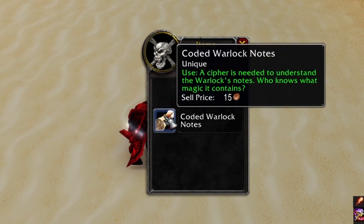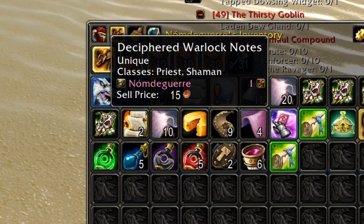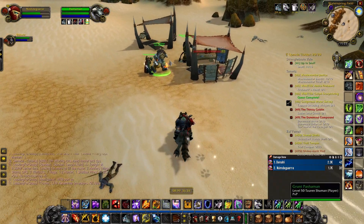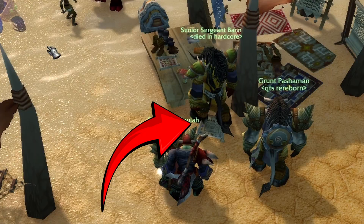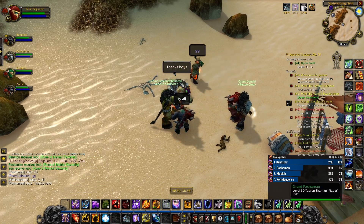Once you do have both items, right-click on the Coded Warlock Notes to receive Deciphered Warlock Notes. Now head to this point where you'll see two small tent things. On the floor you're going to find a Cryptic Scroll of Summoning. Use the Deciphered Notes in your bag when standing near this item to summon a level 43 elite voidwalker, which will drop the rune.